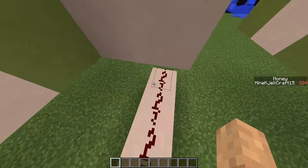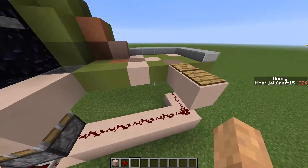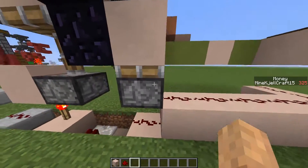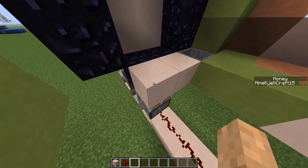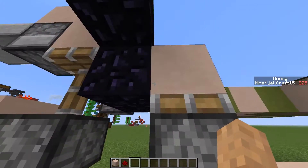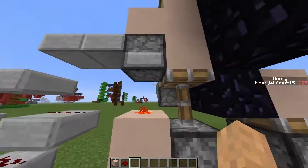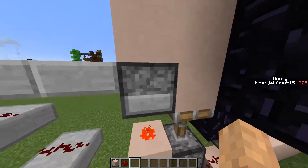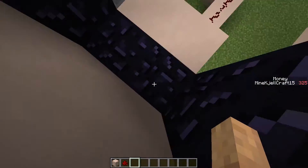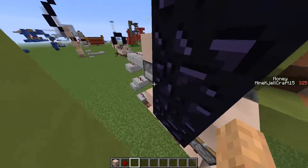So we use two pressure plates here, and that updates this piston which then goes up. This block which extends will actually stop the fire charge that is in this dispenser, meaning that a fire will be created right here in this obsidian block, meaning that the portal will be lit.